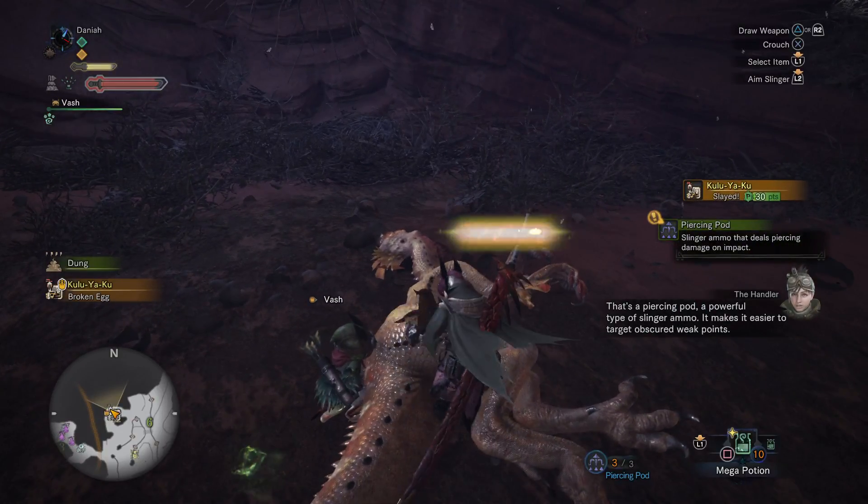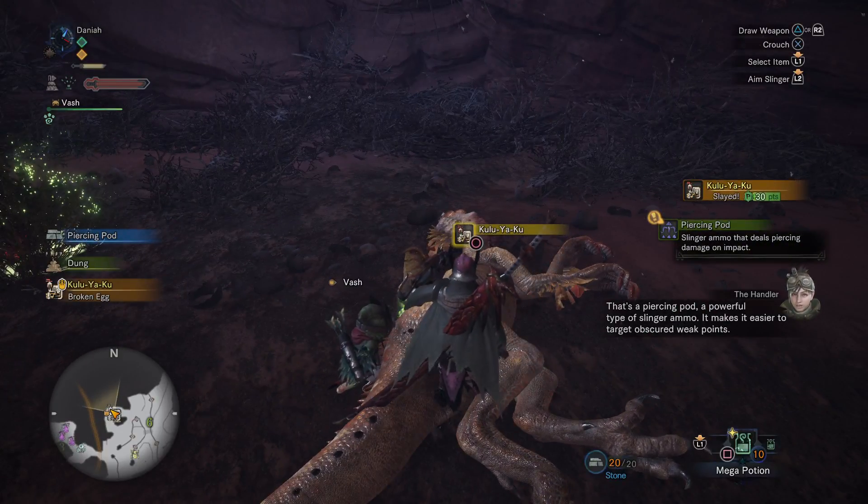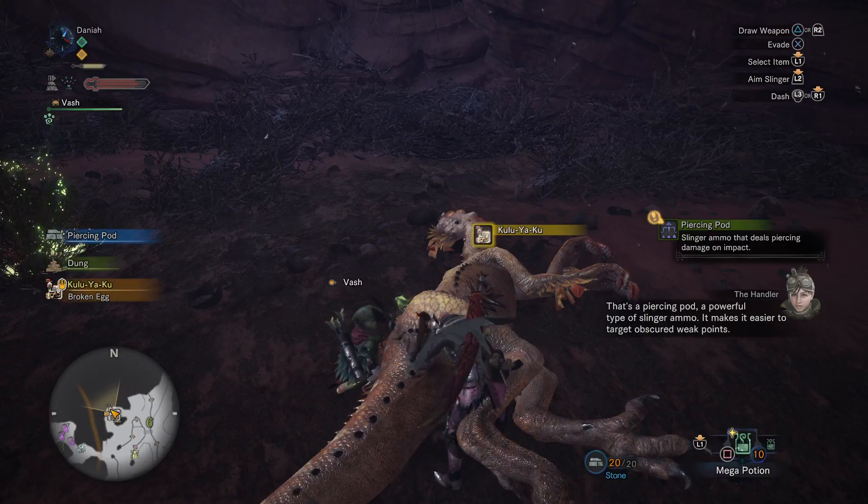That's a piercing pod — a powerful type of slinger ammo. It makes it easier to target obscured weak points.